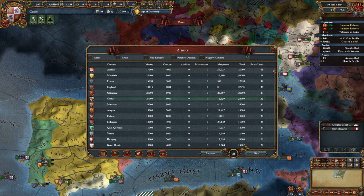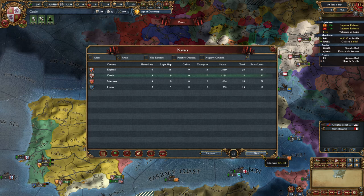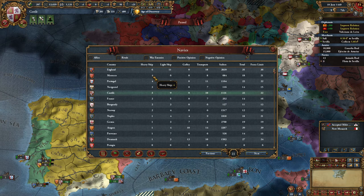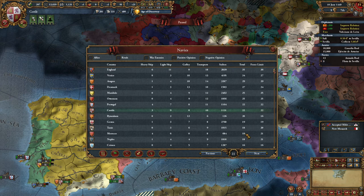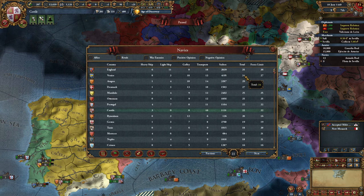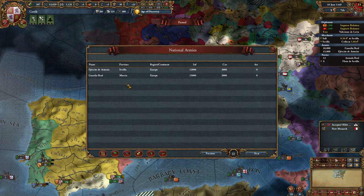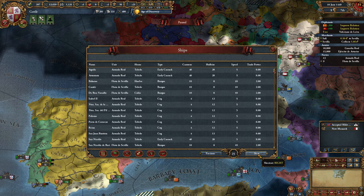You can see all the armies of all countries. Austria, Aragon, and Portugal have a decent army; my rivals not so much. The same applies for navies - England has the most heavy ships at the start of the game. Morocco, our rival, actually has four heavy ships which is amazing because they are very expensive. Venice has 34 ships and England 35. Force limit versus what they actually have right now.